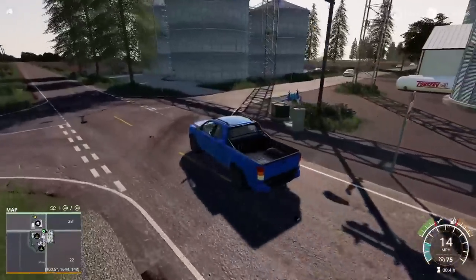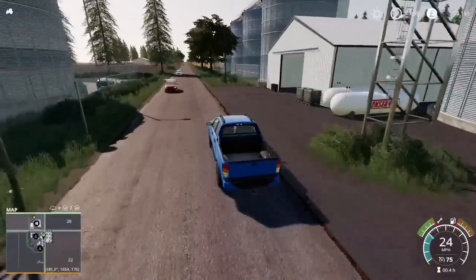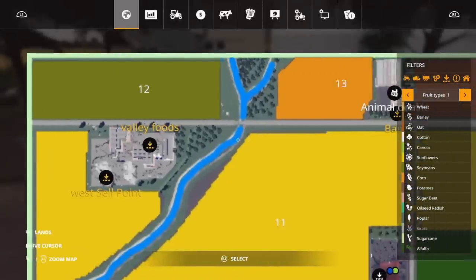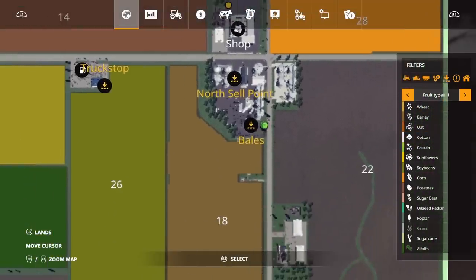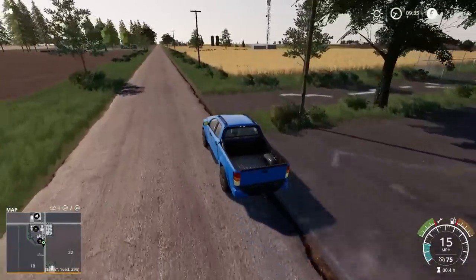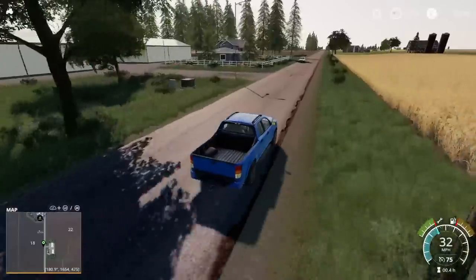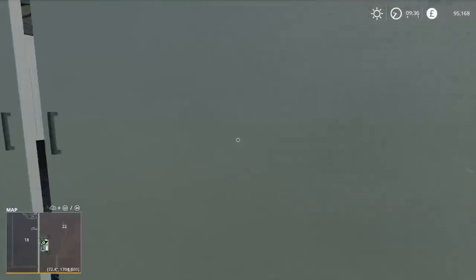We're heading south now. There are farm areas dotted about that don't have any silos, triggers, or machinery on them - but the buildings are there and the barns are all usable. The only problem is the sleep-through-the-night trigger - but you could set it all up and just jump across to the other farm if you wanted to sleep through. Plenty of room for placing bits and bobs. You've already got buildings on there.